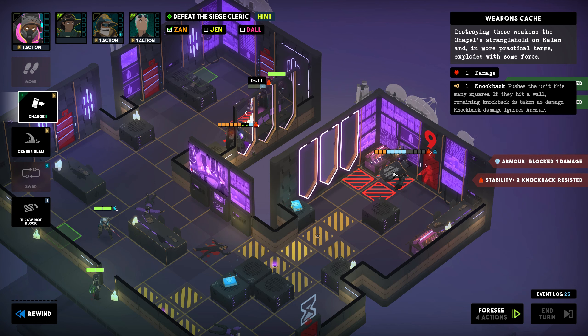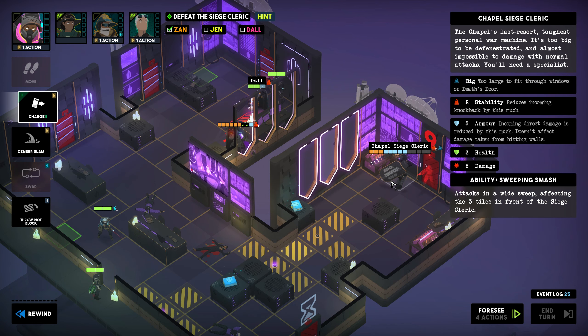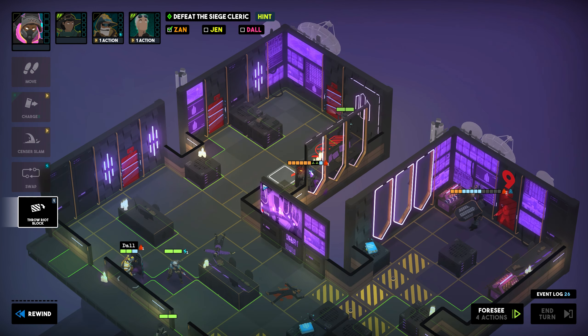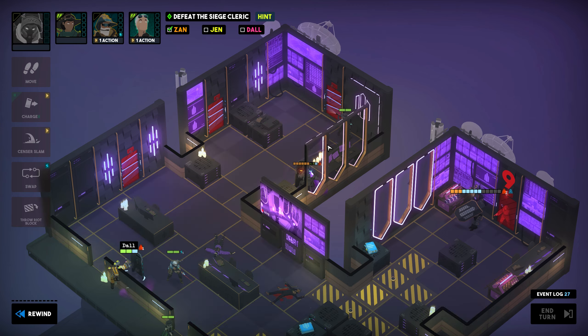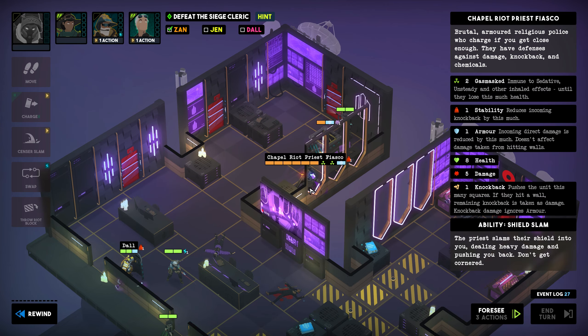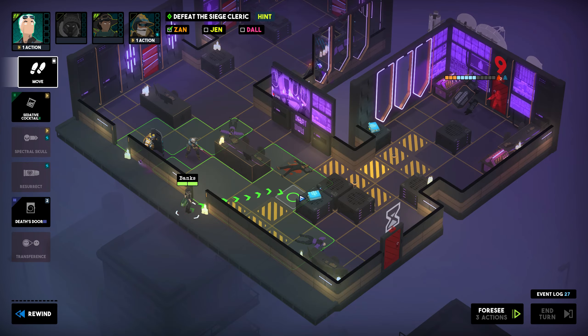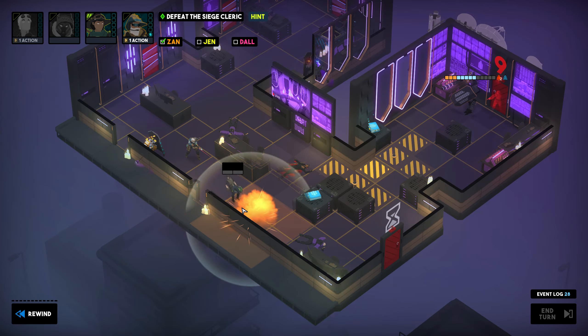So instead we'll just transfer Jen's damage onto them and that damage is going to be significant. So there we go — 5 points of damage dealt and the Siege Cleric is still standing. However, we are not done yet. After dashing back, Dal is now going to protect Jen with a Riot block. This adds an extra tile of movement between Jen and the Riot Priest and results in the latter not being able to attack her on this turn.